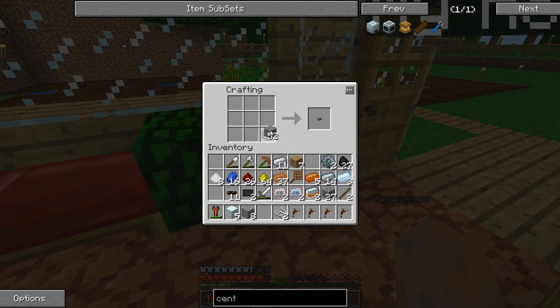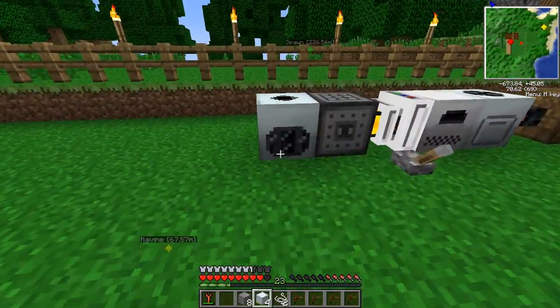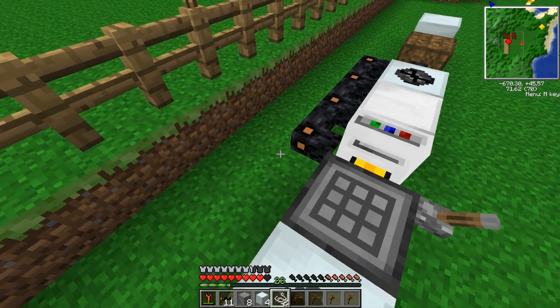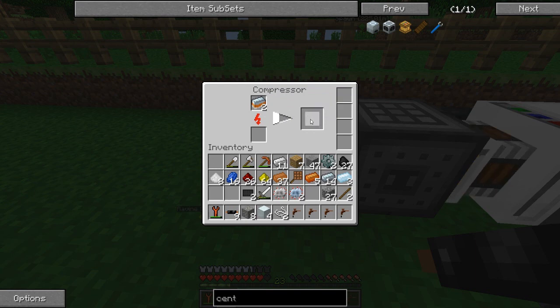For the compressor, you need to put stone on the sides, a machine block in the middle, and a circuit below. There we go - compressor. So let's go put down the compressor so we can make some advanced alloy. Remember, advanced alloy was a little bit harder to make in Technic. Put the compressor down, put the mixed metal ingots in there and it will make us some advanced alloy.